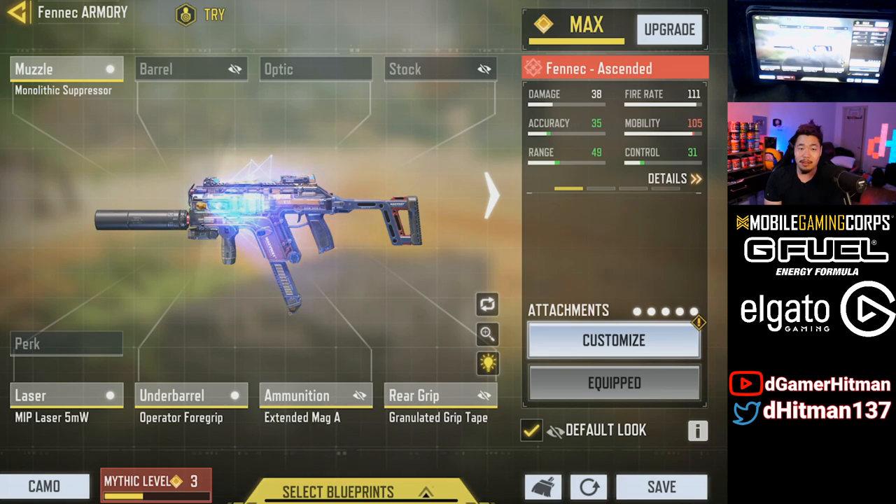The damage buffs mean you can 4 to 5 tap up to 16 meters — it's not really a consistent 4-tap but it has the opportunity, which is really nice. The time to kill is super fast. And I think the most underrated buff, and probably in my opinion the best one, is the hipfire buff.